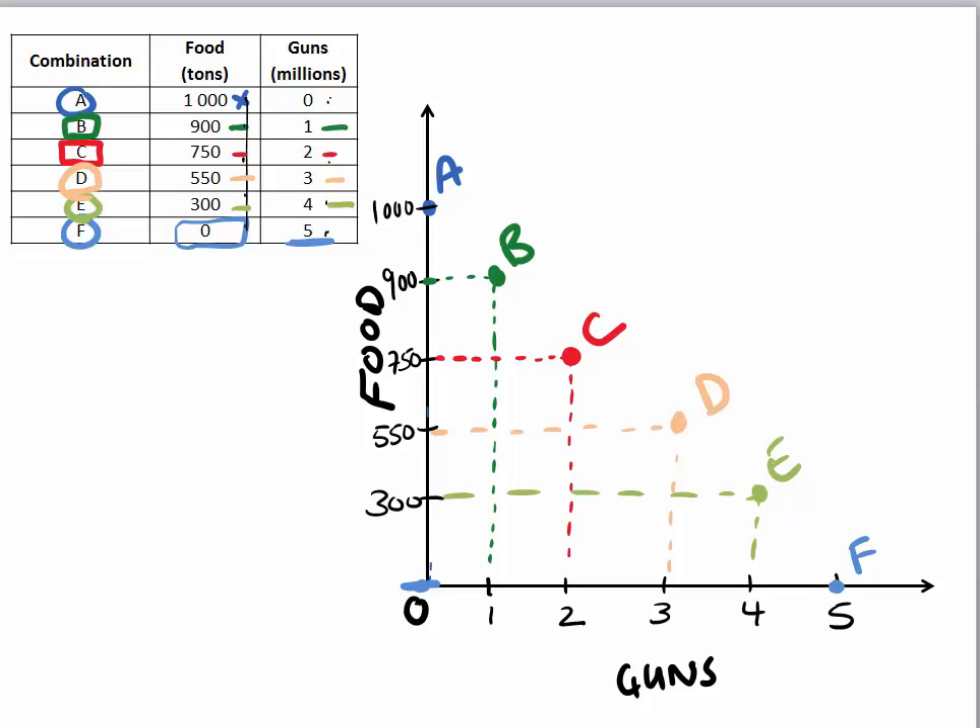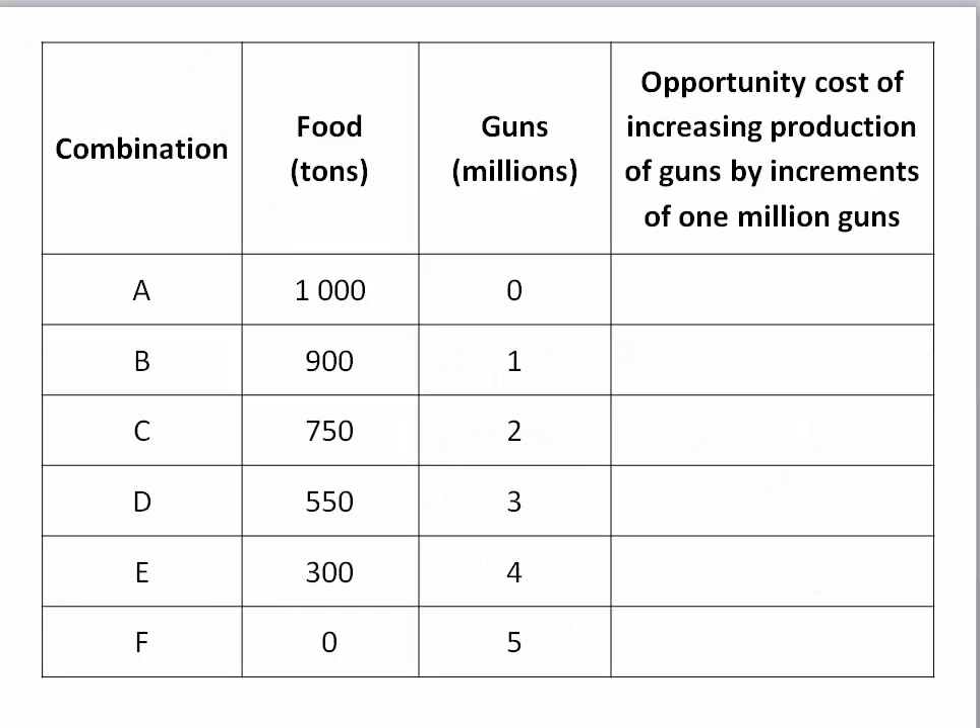Now all I'm going to do is connect the dots, and this is the general shape of your PPC. If we go one step further, we'll see that there's a certain opportunity cost to changing the combination. Let's go back to the table and look at the opportunity cost of increasing the amount of guns I produce.